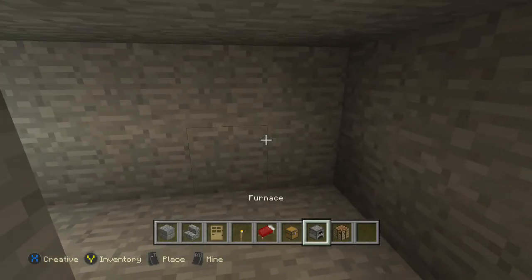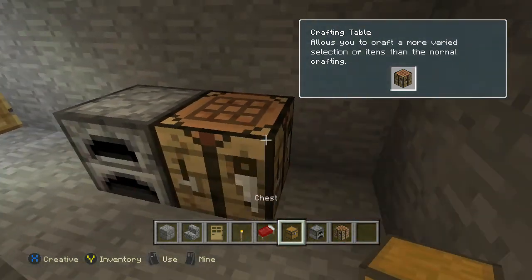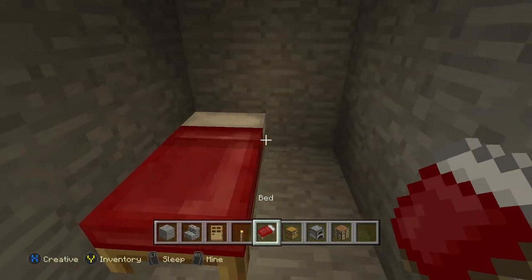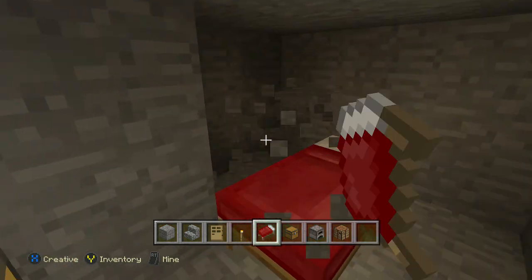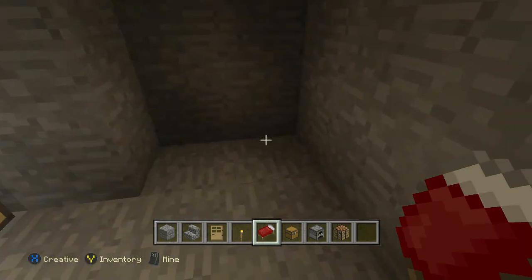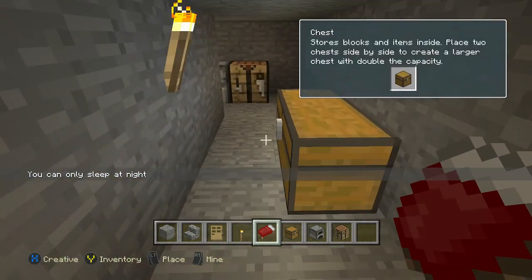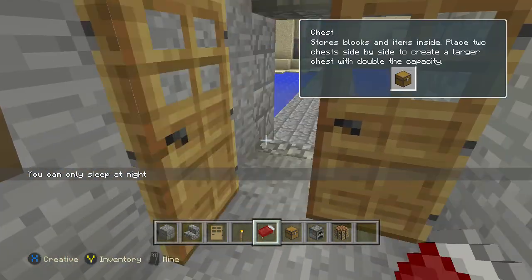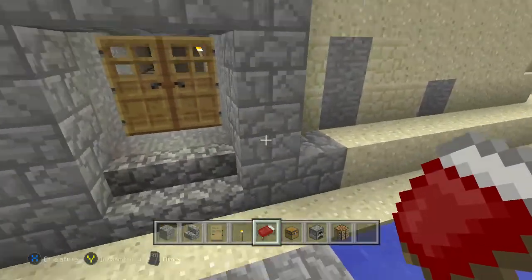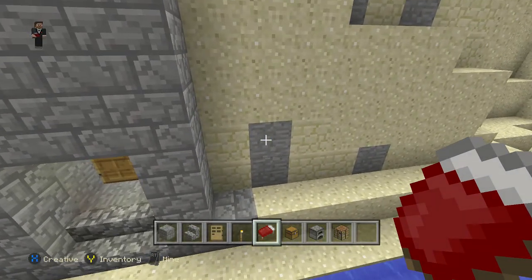There we go, come on, let's go. The chest right here. Bed. Cut this out, come on — and that should be good for now. Let's work on remodeling the house.